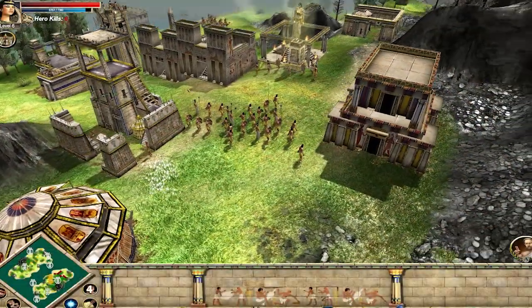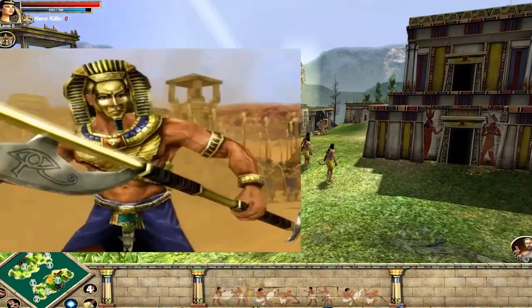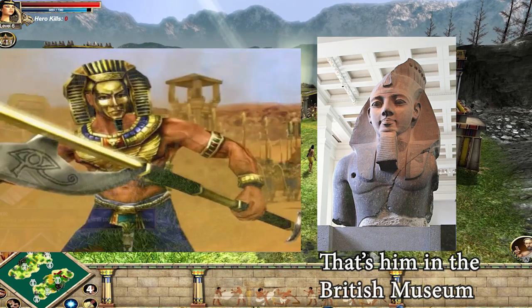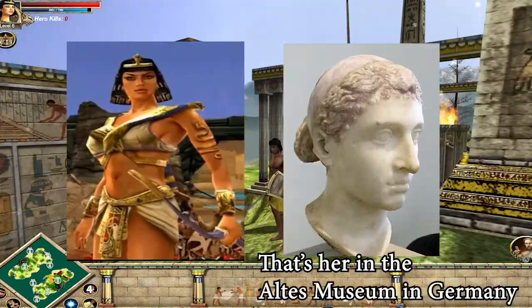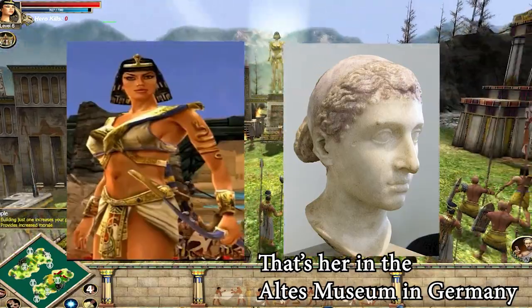First I want to talk about Egypt. Egypt has two heroes: one is Ramses II, also known as Ramses the Great, who is arguably the most famous pharaoh of ancient Egypt and ruled during the Bronze Age around the 13th century BCE. The other is Cleopatra VII, who was the last ruler of Ptolemaic Egypt, ruled during the 1st century BCE, and is perhaps the most famous ruler of Egypt in general.